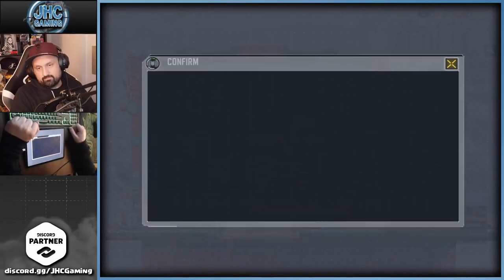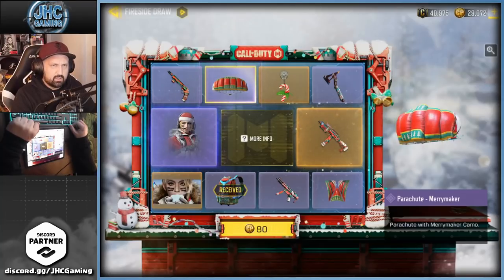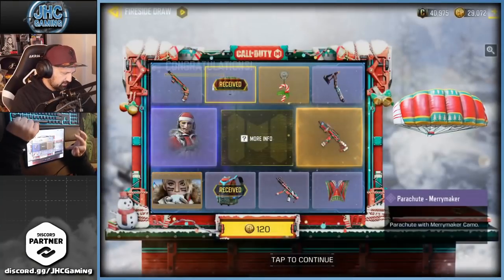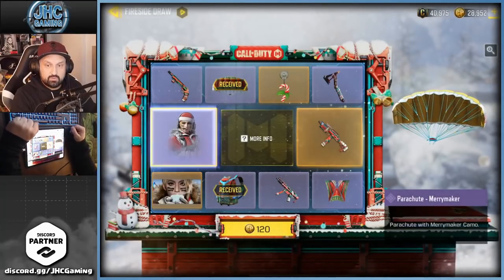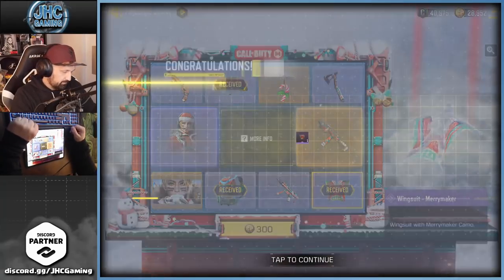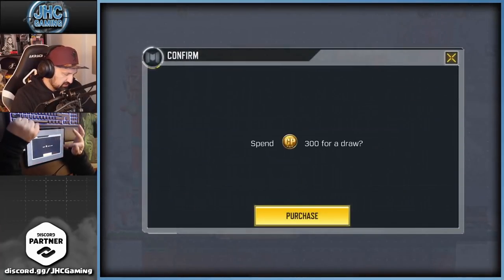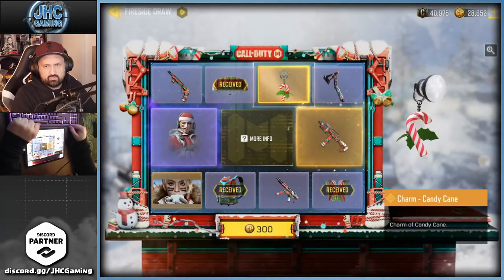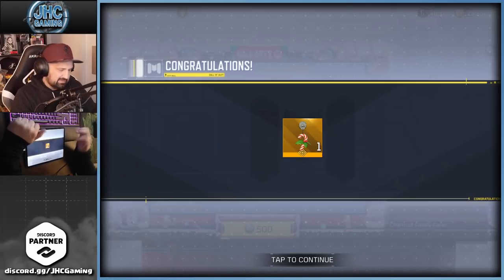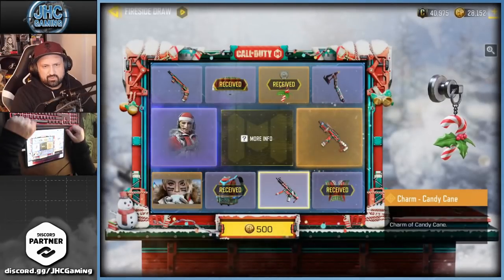Let's go — second spin. Let me know in the comments if you bought any and if you got lucky or not. I'm gonna unlock the free one tomorrow on stream I guess, then max it out and unlock all the camos. Let's keep going — parachute, wingsuit, backpack, candy cane charm. So far not so great.